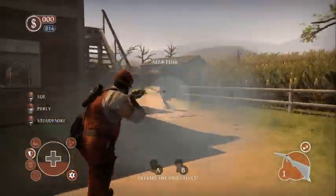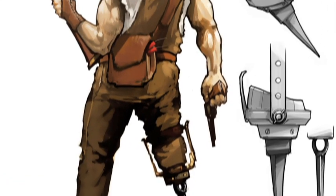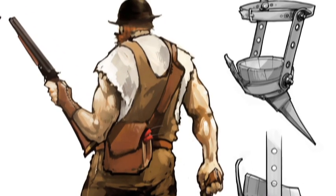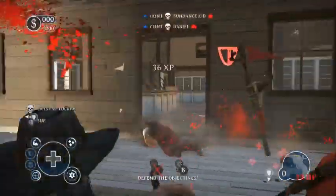It's an archetype-based action game. We have four archetypes, each with its own characteristics and special weapons. We have the Blaster, which is a close-up guy — he has a shotgun, a revolver, and can throw dynamite. Then we have the Gunslinger. He has only a revolver, but it's a very powerful revolver at mid-range, and he can fan with it — that's a special ability.